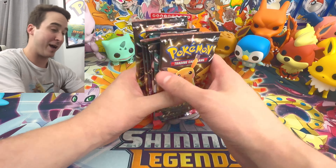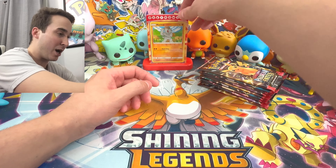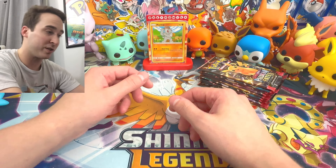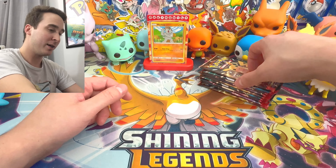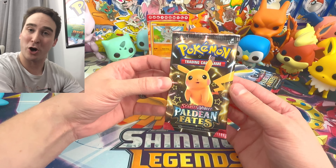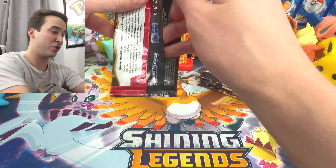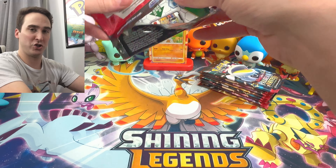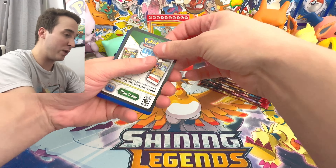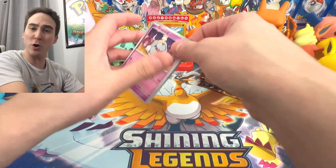You get nine booster packs with this Elite Trainer Box. The pack showcase Pokemon — of course it is going to be Machop, one of my favorite Pokemon. Let's jump right into today's video, starting us off with a Pikachu pack. Maybe we can get a shiny Pikachu. I'm pretty sure there's a shiny Pikachu in this set. There's your code card.